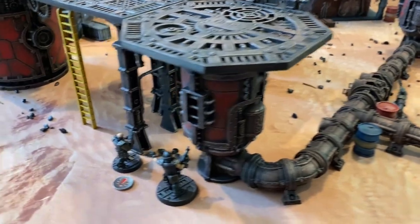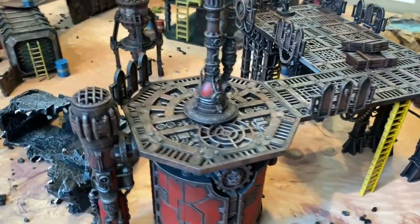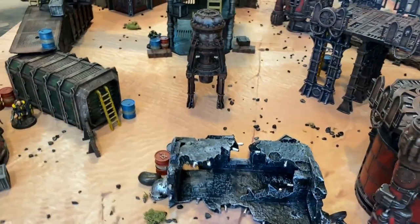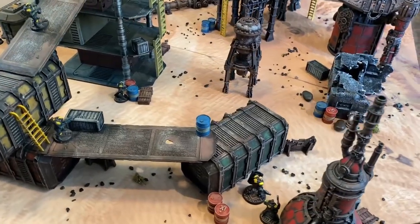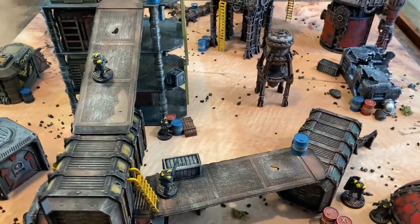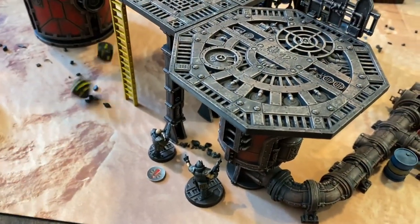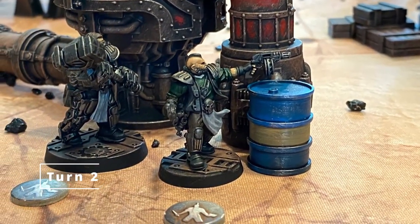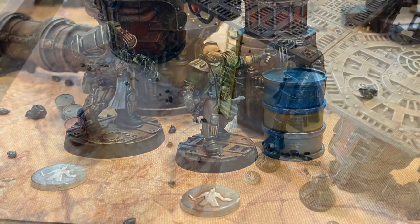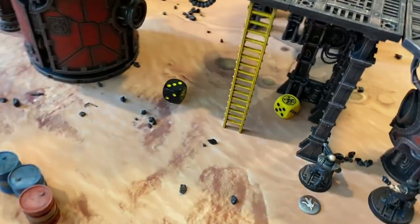Turn one action comes to a close. We saw some firepower right off the bat as Talos took down Saul with that long rifle. Rolling up for Dusty, who needs to recover from being broken — with nearby support from arms master Juice, his base Cool of seven gets the assist and passes. He will recover for turn two.